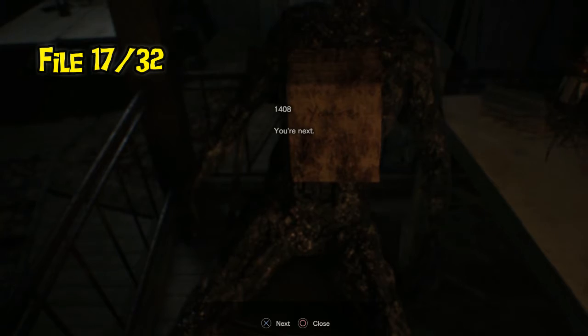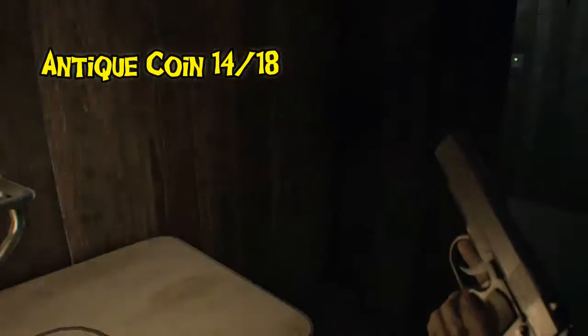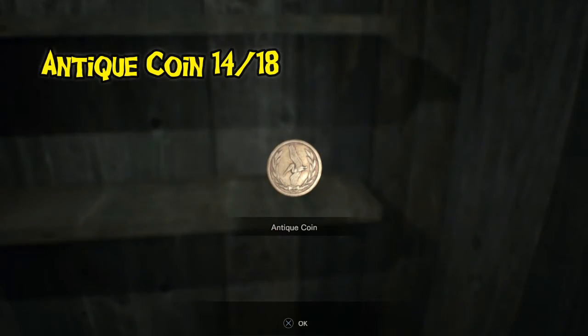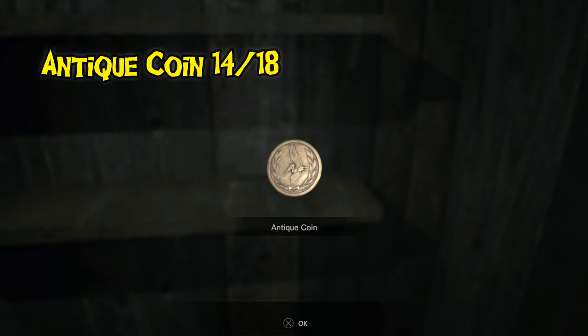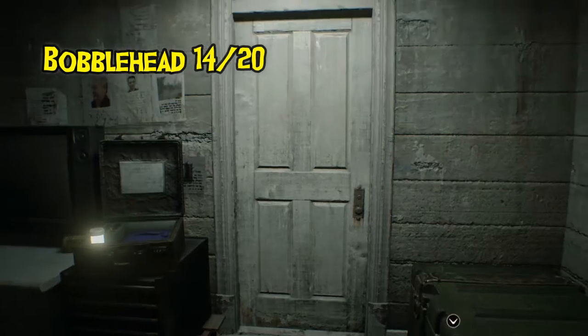After fighting the big boss and coming up, there's another storyline file — it's essentially the code to get into the happy birthday trap. There's also another coin on the other side of the boss before you go back down to the key code door.